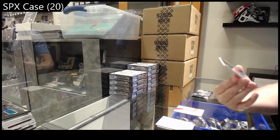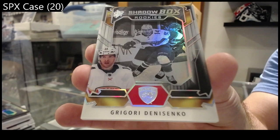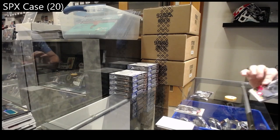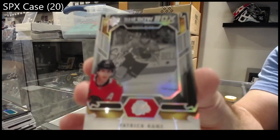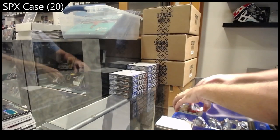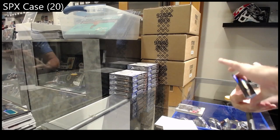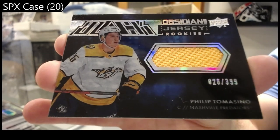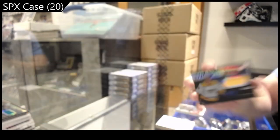We've got a Shadow Box Rookie for the Panthers — Denisenko. Another Shadow Box of Patrick Kane for the Hawks. And we've got a jersey number to 399 Tomasino for Nashville — rookie jersey numbered. Nice card.